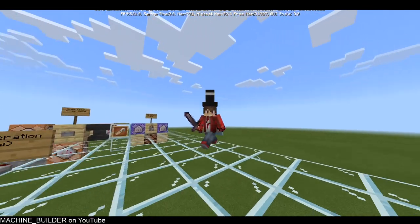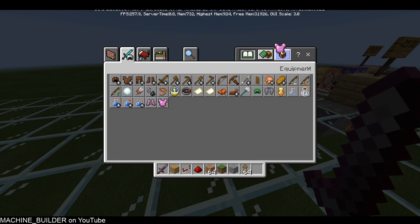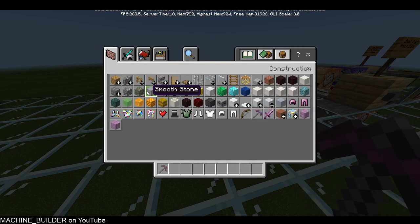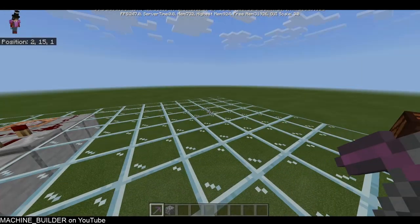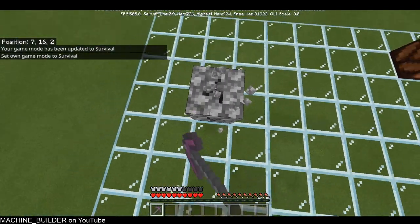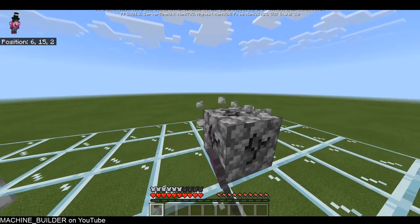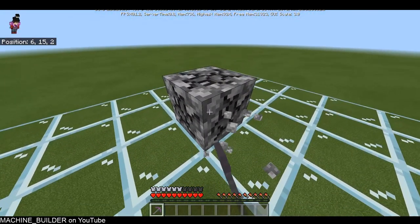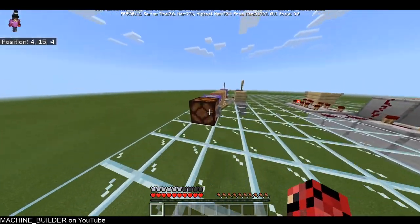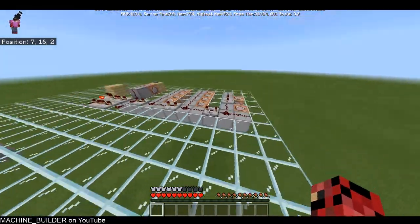Before we get into the video, I want to announce what's happened with the custom items tutorial. Currently a lot of item components are broken — custom pickaxes don't work, for example. The component used to make blocks diggable faster with custom tools is broken, and durability is broken too so armor breaks in one hit. I'm going to hold back on releasing that tutorial until these bugs are fixed, even though I already recorded it all.